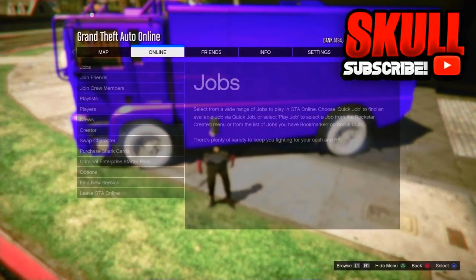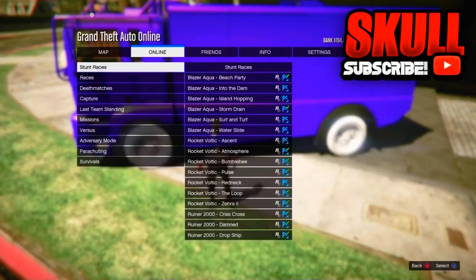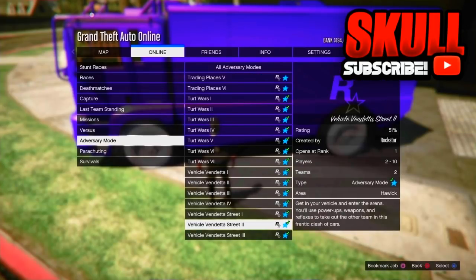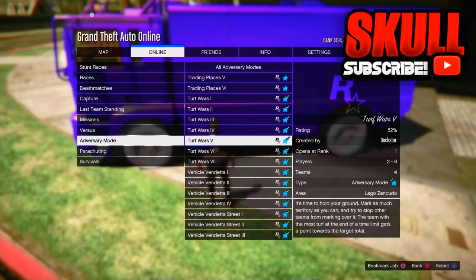Once it's on none, go to Online, go to Jobs, go to Play Job. Then go to Rockstar Created and go to an adversary mode. Go to Turf Wars — any Turf Wars. You can be with a friend or with randoms.